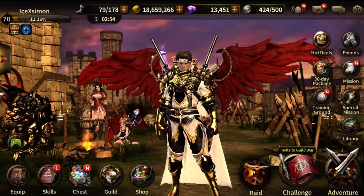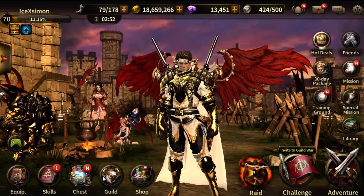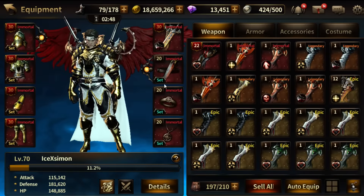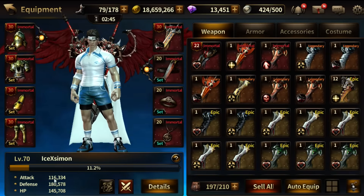Hey guys, from some record we're going to test enhanced skill. First we're going to use a weapon with no enhanced skill and with 160 damage.